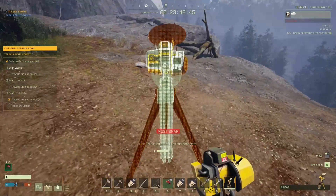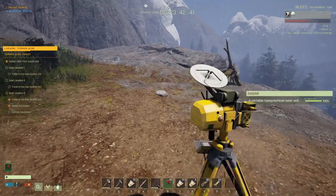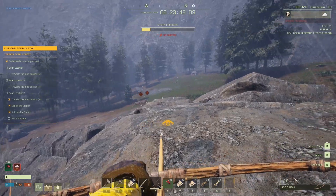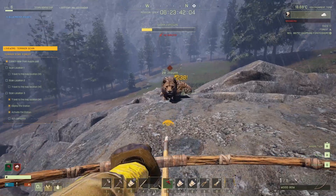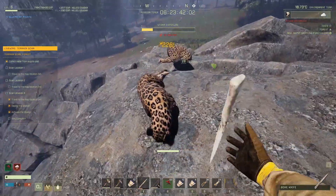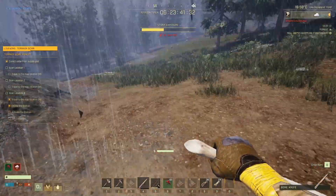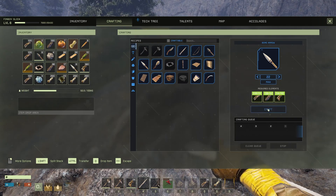You've reached the first scanning spot. Put the scanner down and press F to activate, then back away. If you stay far enough away, they'll just target the scanner. If you're a little too close, they might come to you. Kill them both — they're not too hard. If you can get them in the head, they die pretty quickly. Skin them, take the bones, reset the scanner, and then craft as many bone arrows as you can. This is good anyway because you'll get experience for the crafting.